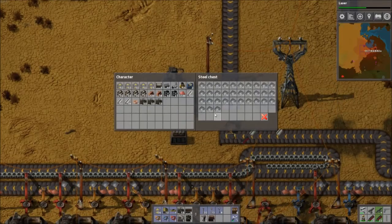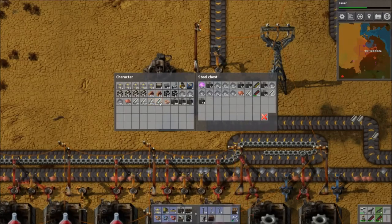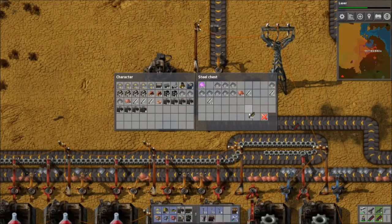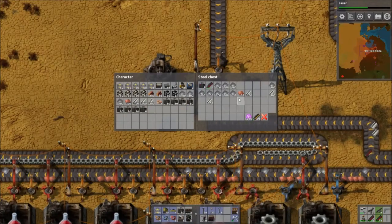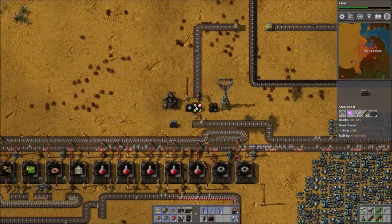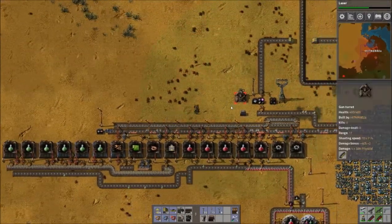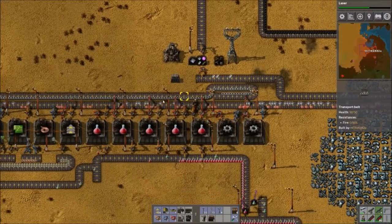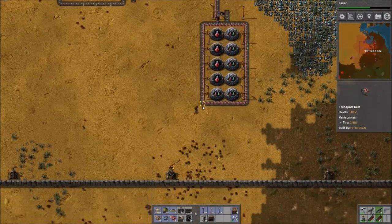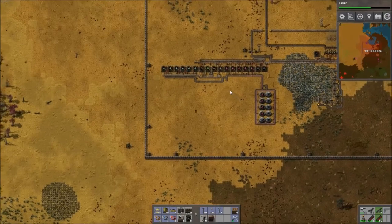Grab a few of those, grab some steel — we've got lots of steel. Walls — grab all the walls and all the ammo. We've got most of our production coming here. We should probably be routing the copper plates and iron plates back here, dump them in the chest instead of down there, just to reduce the running around. But I'm hoping it won't be long before that's not a problem anymore. So, iron and copper are sorted for right now.